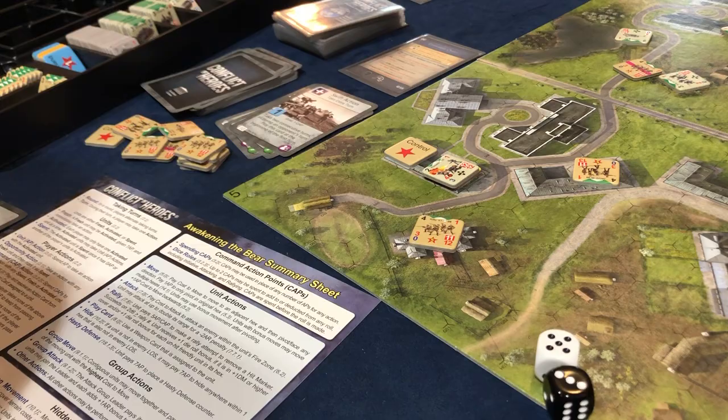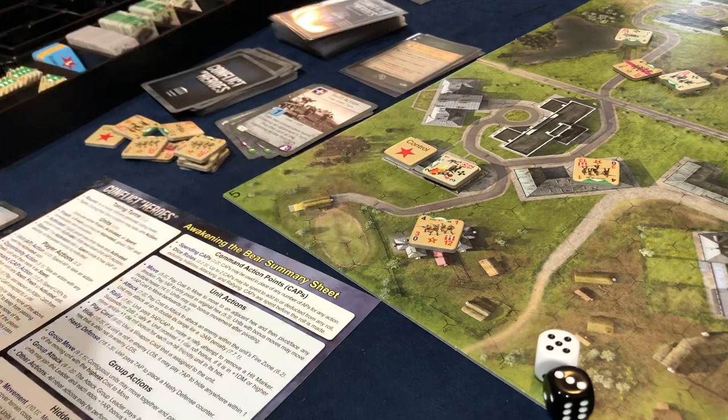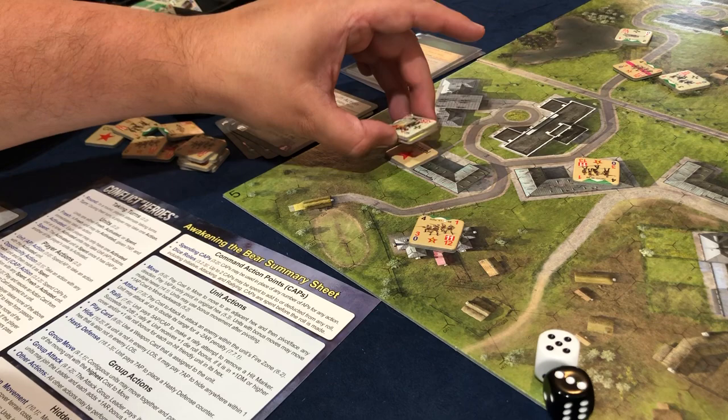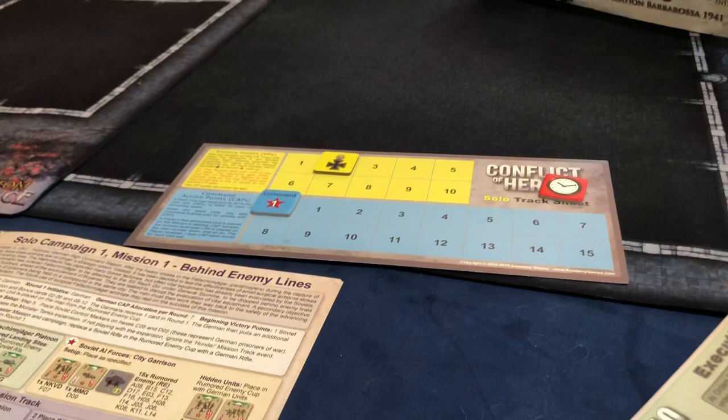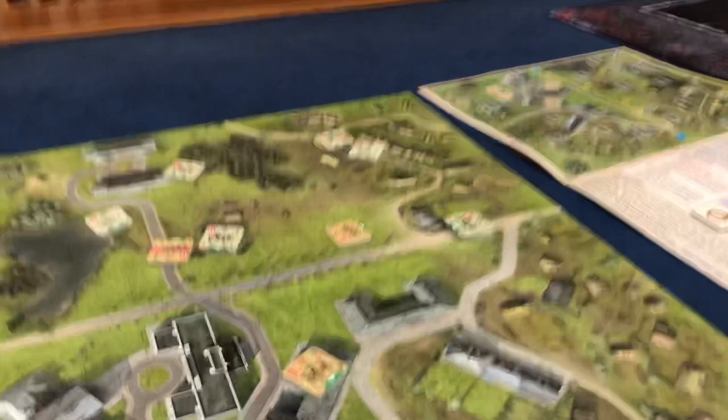That was four action points and he drew five so he's not spent. It's our turn — we're going to move here, which costs two action points. But we get this Soviet control marker and we just scored four victory points immediately. One, two, three, four. And also immediately, one victory point for each German that exists on the west side of the map after the Soviet control markers have been removed — one, two, three, four, five, six, seven. Two plus seven is nine victory points. We're dominating right now.